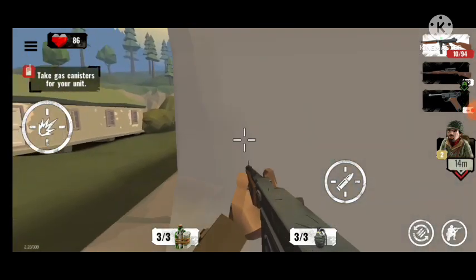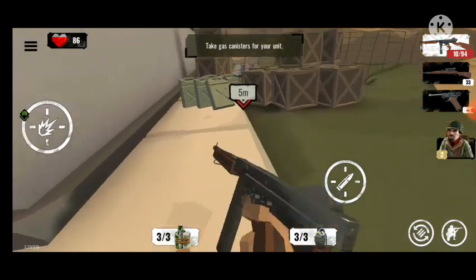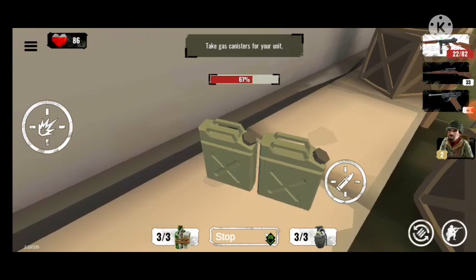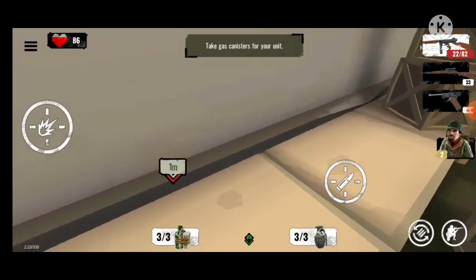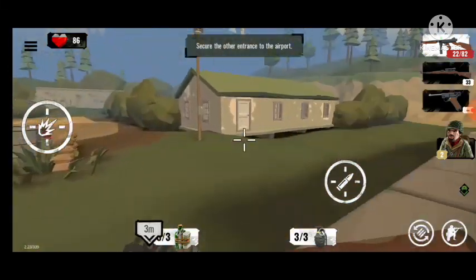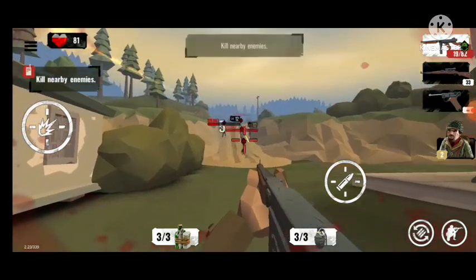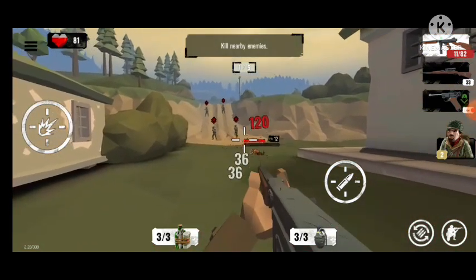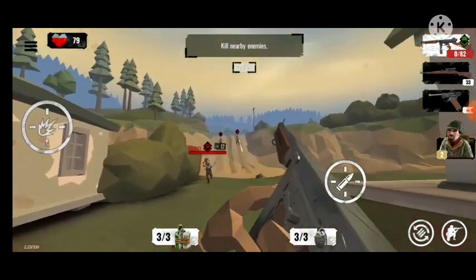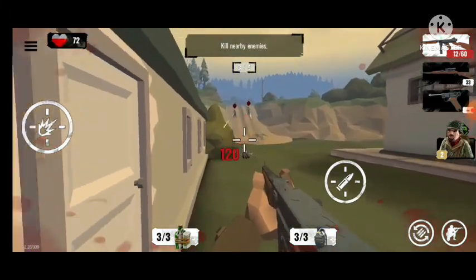Take gas canisters from your unit — okay, are we going to burn the airport? Now secure the other entrance to the airport. Whoa, a lot of soldiers are coming, there's a dog too. I didn't see the name — sold that.